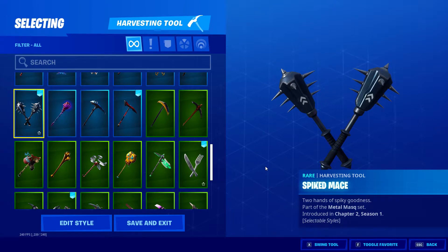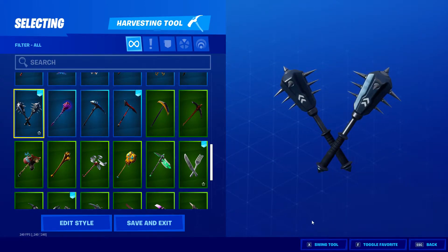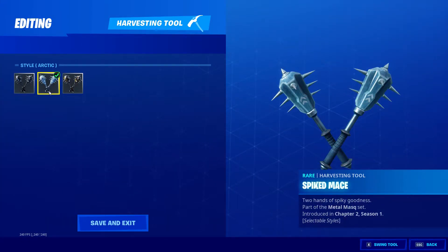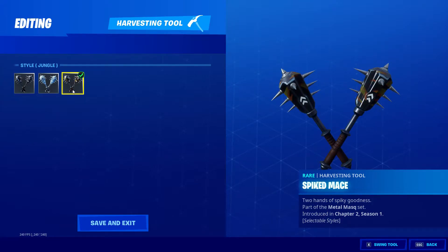Spiked Mace, Chapter 2 Season 1, Metal Mask set — selectable styles. We have Arctic style and Jungle style.